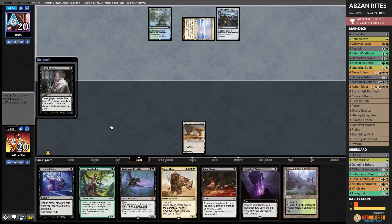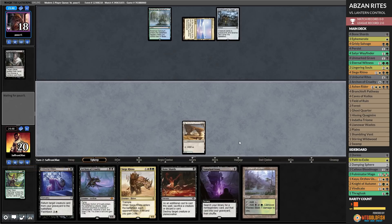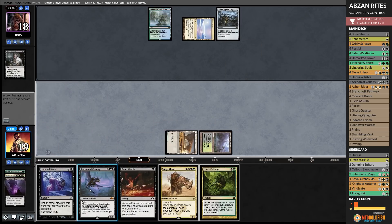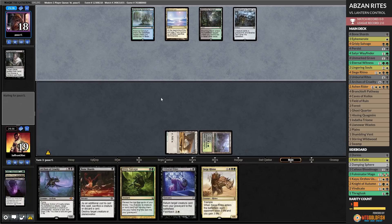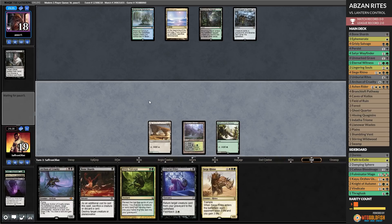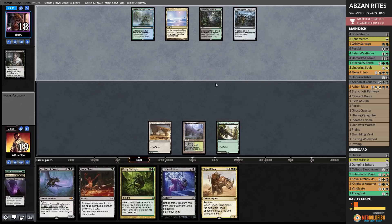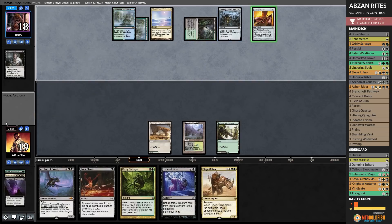There are not too many decks in Modern that play main deck Graf Digger's Cage, but our opponent's deck appears to be one of them. We will Unmarked Grave to put Ashen Rider in the graveyard and pass the turn. Now we're getting a little Pathway-punished — we were planning on using Satyr Wayfinder to find our lands but then the Thoughtseize. Pathway on green — we're getting to the Siege Rhino part of the game. We can Grizzly Salvage. We don't have many cheap main deck ways to get rid of this. Opponent plays Pithing Needle on Unburial Rites — doesn't do anything, but sure.